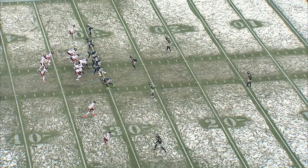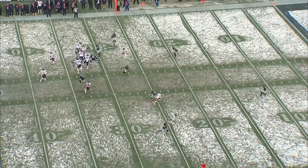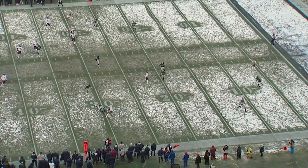On this second down and seven, Cole begins the play in the backfield. As the ball is snapped, he runs towards the defensive end, giving the appearance he's going to block him. As he avoids the defensive end, the defensive end hesitates, and Cole continues out on the pass pattern. He makes the catch in the flat, makes the first defender miss, and is able to convert this for another important first down.